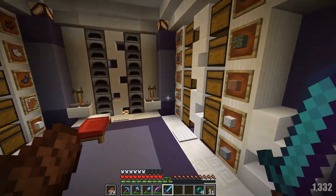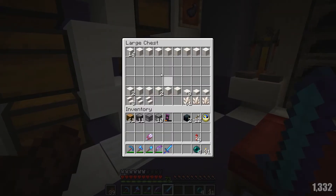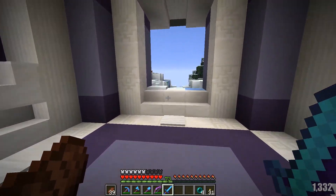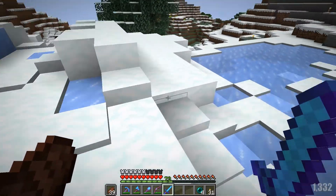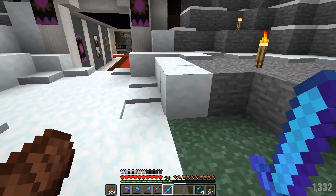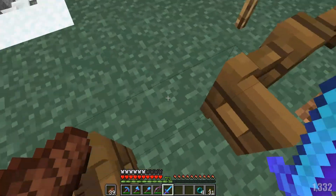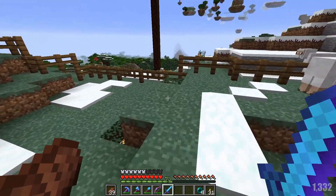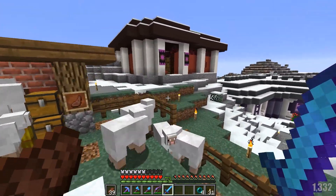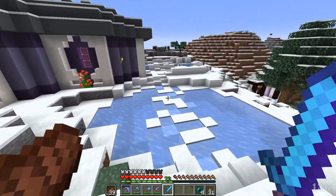I've decided to build it in a fancy quartz style. I have decided to build it around this area. Oh, it's gorgeous — look at it. Did you catch it? I built it so I caught it. If you walk right out here, look at that view — that is wonderful. I might add some glowstone up there to make it look even fancier. I love the emeralds there — it makes it look so fancy.